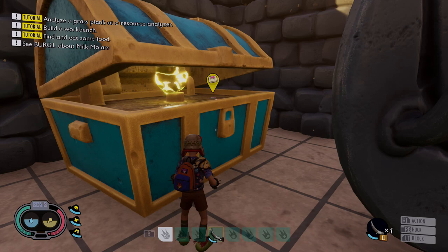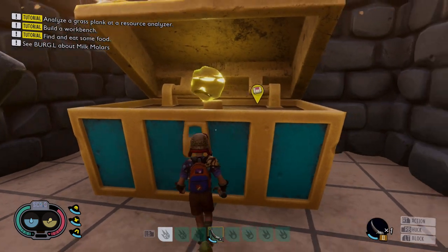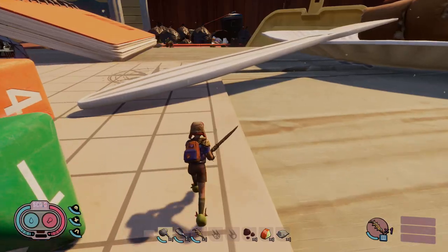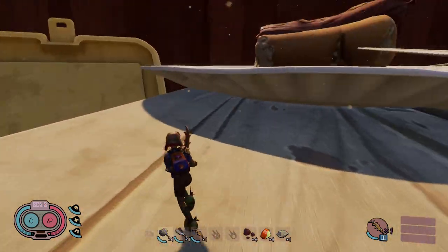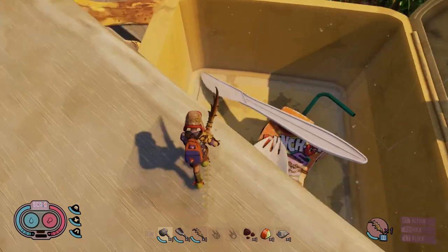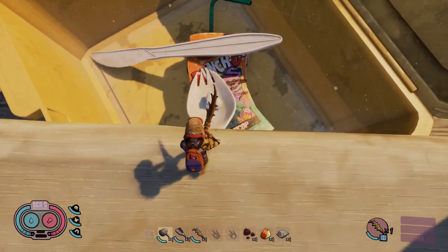Then it's simply back up to the chest to get yourself the actual mega milk molar. Before you drop off the table, make sure you jump into the yellow cooler box — that's where you'll find another regular milk molar.